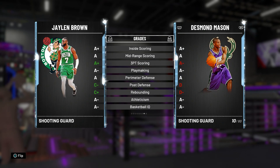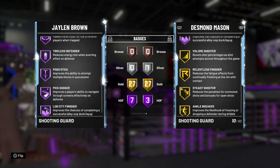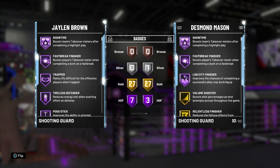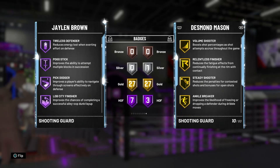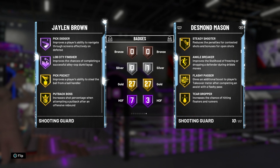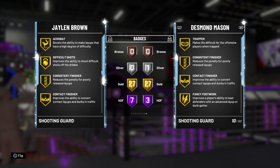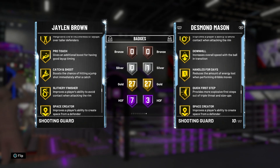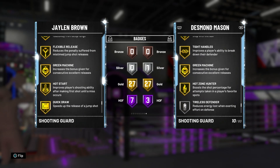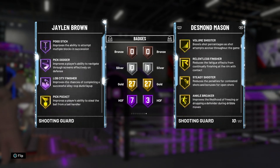Jalen Brown's got seven Hall of Fame badges: Showtime, Fast Break Finisher, Trapper, Tireless Defender, Pogo Stick, Pick Dodger, and Lob City Finisher. Not the most amazing Hall of Fame badges but better than nothing. He has 27 gold: Pick Pocket, Put Back Boss, Chase Down Artist, Clamps, Interceptor, Off Ball Pest, Relentless Finisher, Acrobat, Difficult Shots, Consistent Finisher, Contact Finisher, Cross Key Scorer, Fancy Footwork, Corner Specialist, Giant Slayer, Pro Touch, Catch and Shoot, Slithery Finisher, Space Creator, Deep Fades, Flexible Release, Green Machine, Hot Start, Quick Draw, Slippery Off Ball, Tireless Shooter, Volume Shooter.